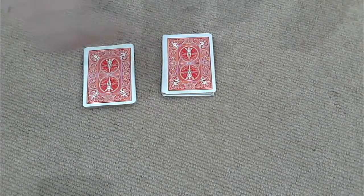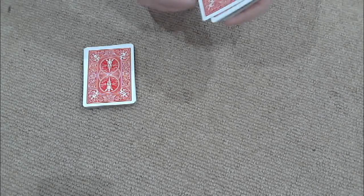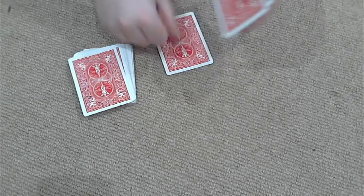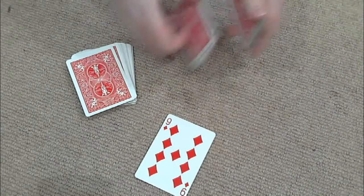Now you can randomly stop anywhere in the deck, and just to show you that this is completely random, I'm going to take a completely random cut — you can see I'm not getting any quick little breaks. Now pick either one of the two decks. Now pick a number between one and five — you go three, so one, two, three. And that'll be your card, which is the nine of diamonds.